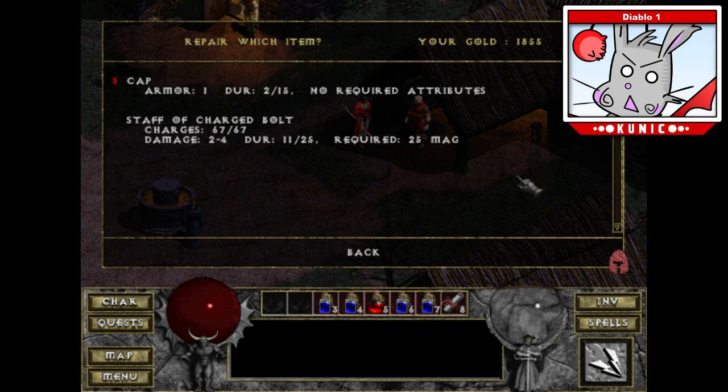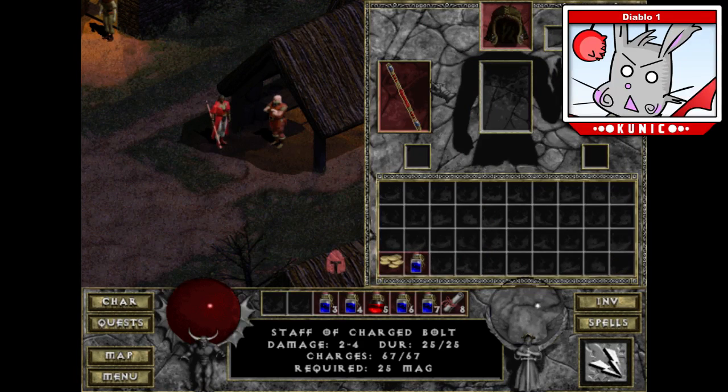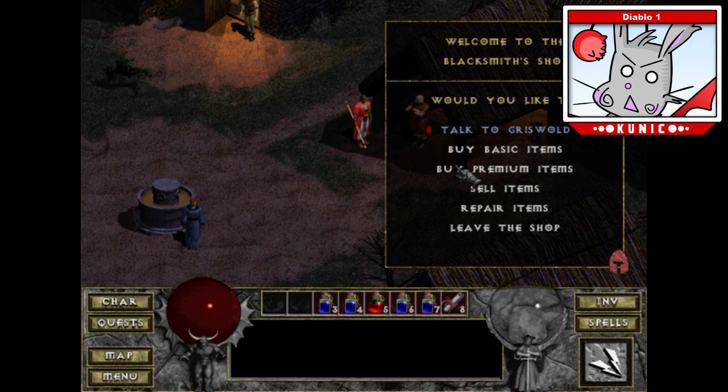The warrior skill is Repair. A cap passes durability of 15 from 25 — that's the warrior's ability. So let me check. I've got a decent amount of money I can buy stuff with.